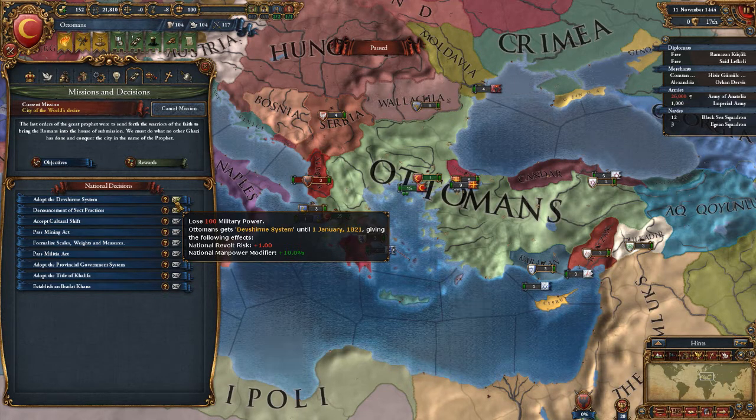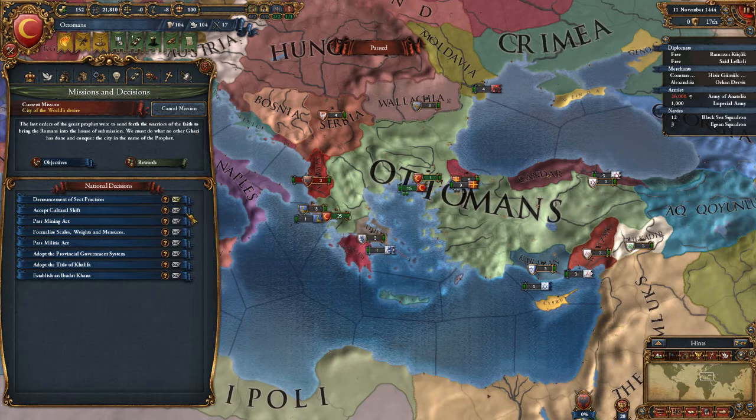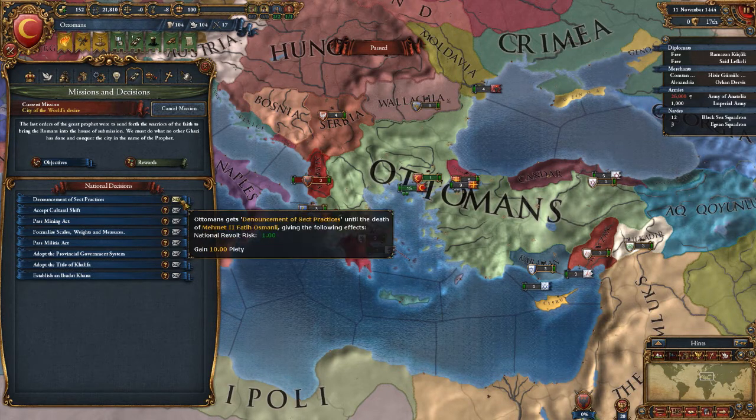National revolt risk plus one, national manpower modifier — I think I'm gonna go with that so that way we can get the extra manpower. We can negate that revolt risk until the death of our current ruler, but we gain 10 piety.